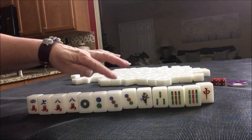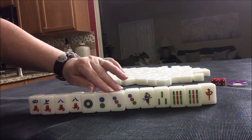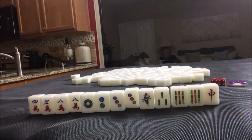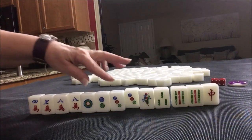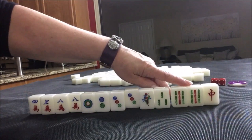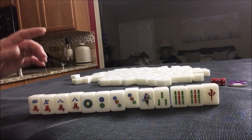Outside hand is where you have a one, or a nine, or an honor in each block. So we could use: seven, eight, nine / one, two, three / one, two, three / pung of nines / one, two, three — four blocks and a pair. One way we can get more score is mixed double chow, number 72 — chows are the same sequence in two suits: one, two, three / one, two, three. So outside hand is four, mixed double chow is five, pung of terminals — number 73 — is another one, so four, five, six. We need two more fawn.